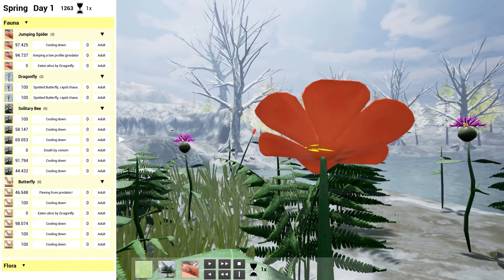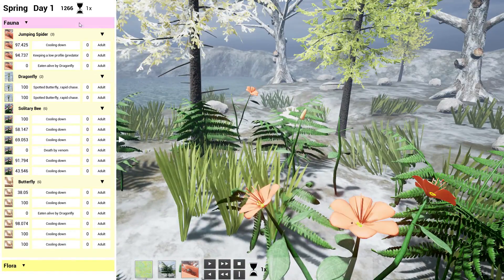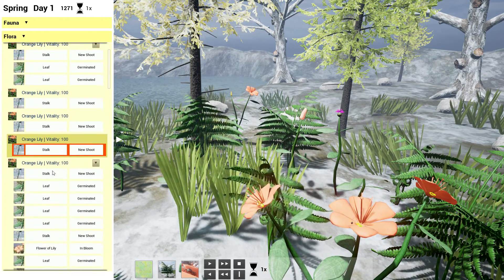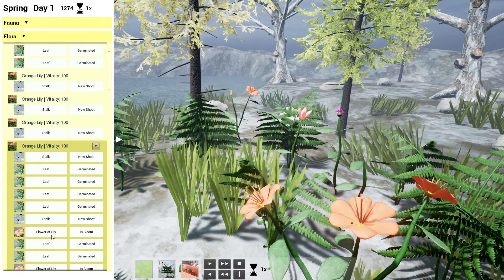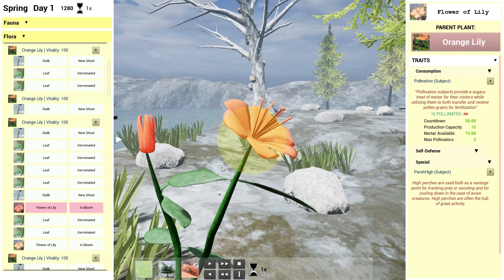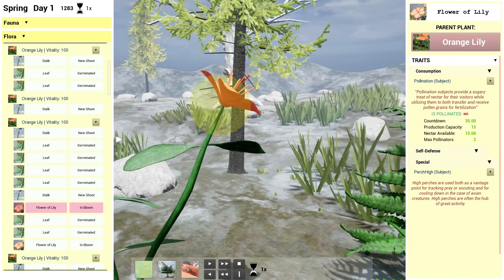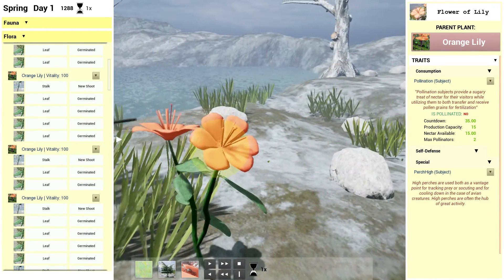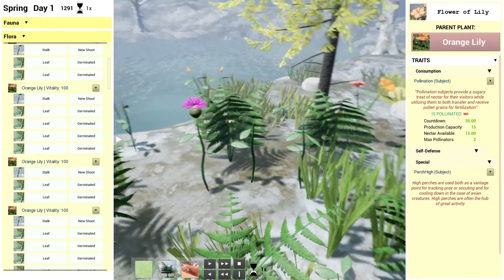You can also toggle an x-ray vision on and off. Let's also look at some of the flora. You can drill down into each plant, all the way down to each leaf or each stalk. So this game really gives you an unprecedented amount of detail when it comes to learning about these things. There's a lot more stuff I can talk about but let's move on to some of the cool stuff.